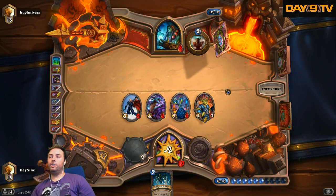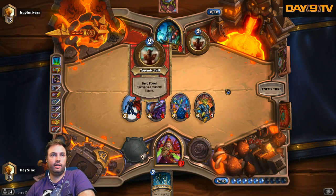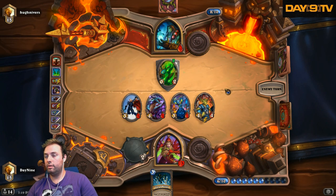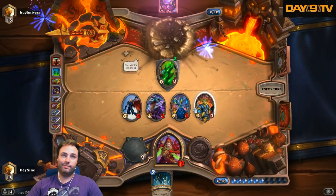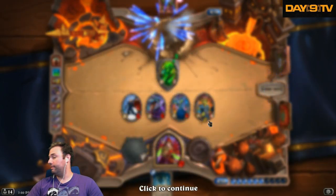I have a sensation that we're gonna win this. See? Look at that — Malygos saving the day. No Lightning Storm one time! The Malygos Rogue is in good shape. Oh my god, we're ranked 15 — we took a dive at some point.